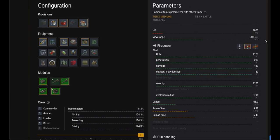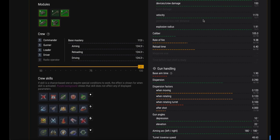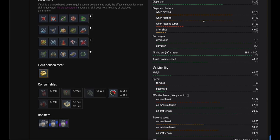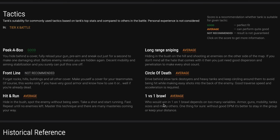But therein lies the issue — the HESH rounds and the HESH gun are not easy to play with, and we'll get to that later with some videos. On paper, this tank should actually be relatively simple to play; it should be easier than the Leo. But what Wargaming is suggesting is it's not very good for frontline — not really very good for anything apart from peek-a-boo.